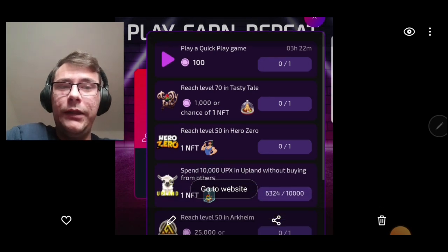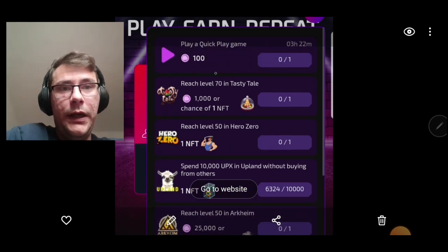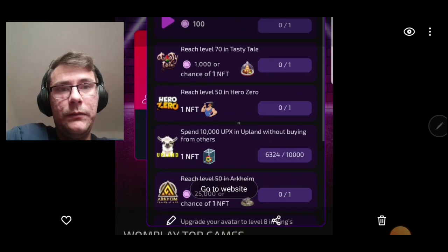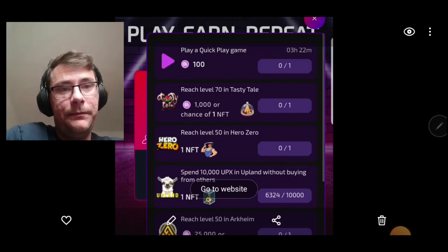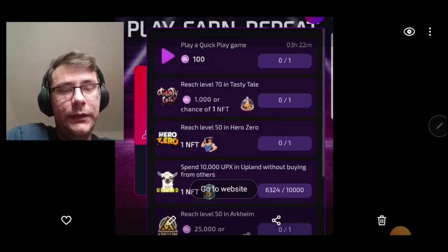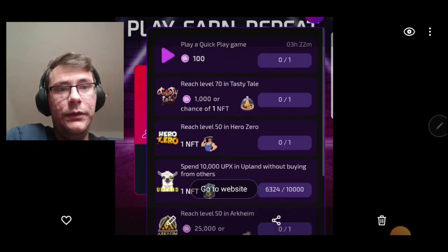The fifth way to get free NFTs is from the game itself. If you hit a milestone, you're going to get an NFT — like reaching level 15 with Hero Zero, which I haven't done yet, still working on it. Some games give you NFTs really quickly, others take a long time, but it's always worth it because it's a free NFT.